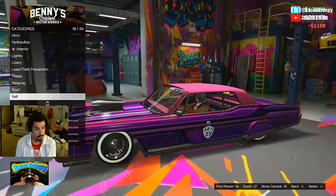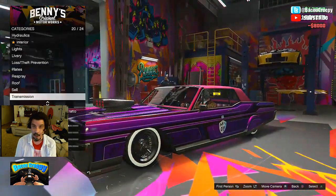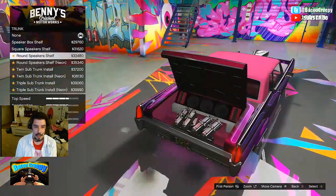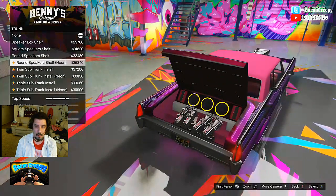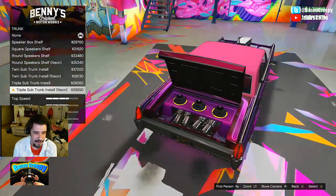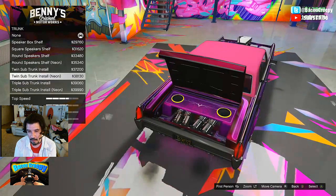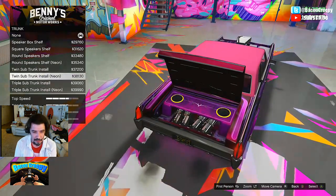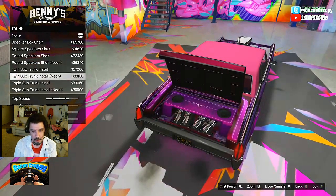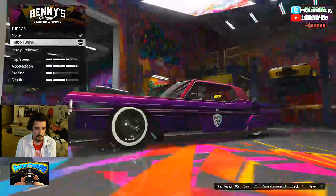Custom roof — all right, I can always change it later. Transmission — race transmission, that's obvious. The trunk — oh wow, oh wow! This just gets better every time. We obviously want to get one of the best ones, but do we want that one or that one? I kind of like that one better — you can see the design in the middle. We got the design in the middle. Always the best turbo.